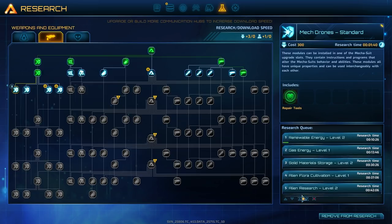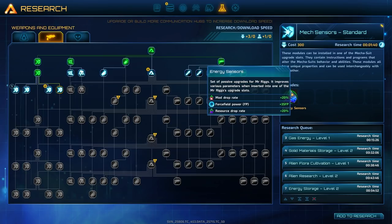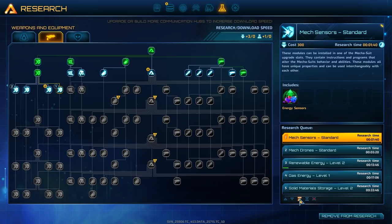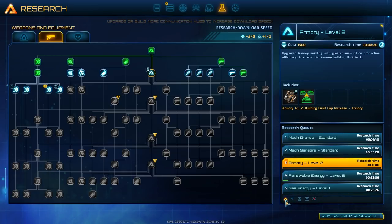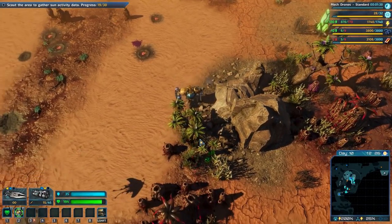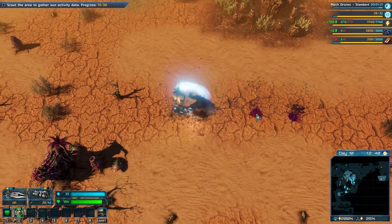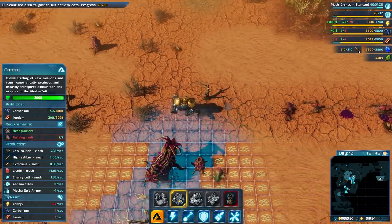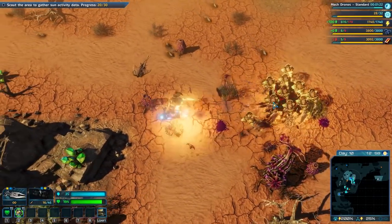We want to grab repair tools - that's only going to take a minute and a half. Maintenance tools - what does this do? I want to scale those up and probably look into armory-related things too. Renewable energy level two would be nice, I'll grant that. Can I build an armory here? No - so I've hit my limit in that regard.